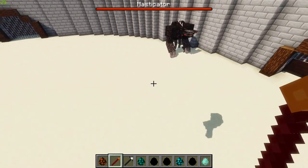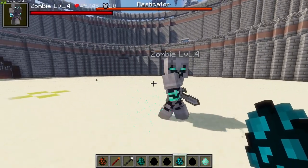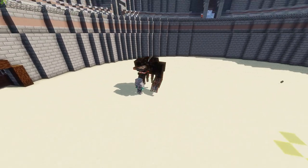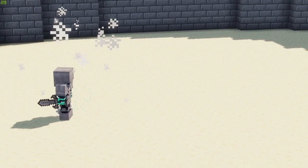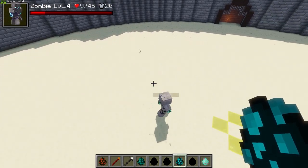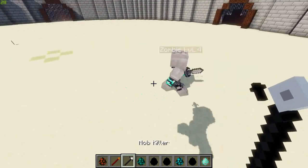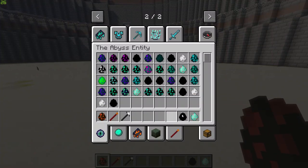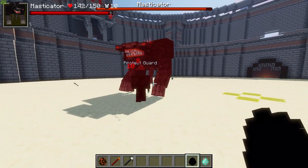Let's try a level 4 zombie now — this guy has 45 HP and very good defense. Look at that damage! The Masticator is having a rough time. No way has the level 4 zombie done this! Wow, it was close — he only had about three hits left and would have been a goner. But he did it, he only went and did it! Let's try him against the Protect Guard next.